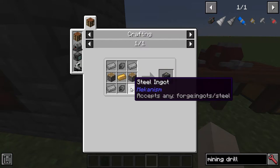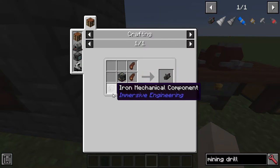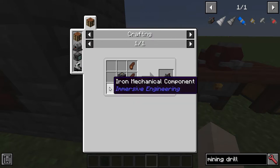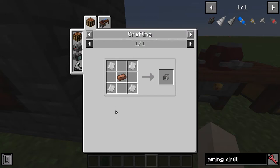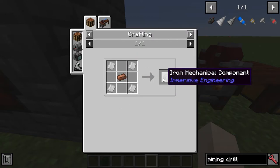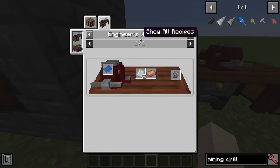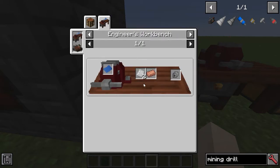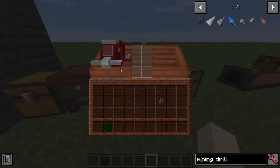You also need heavy engineering blocks, which require steel and steel mechanical components. There are also iron mechanical components. The recipe takes four iron plates, or in the case of the steel one, four steel plates. But normally you want to use the engineer's workbench, which means you only need two iron plates or two steel plates, and that is what this thing is over here.